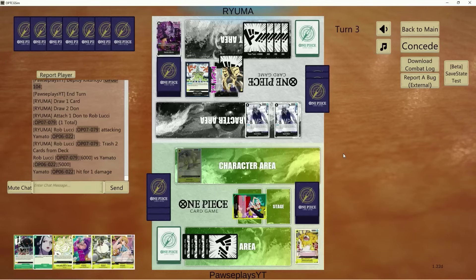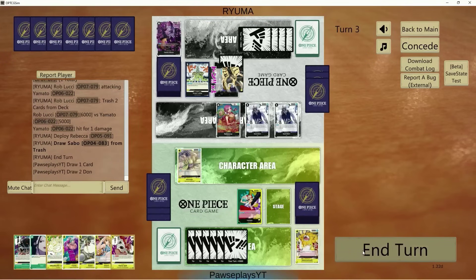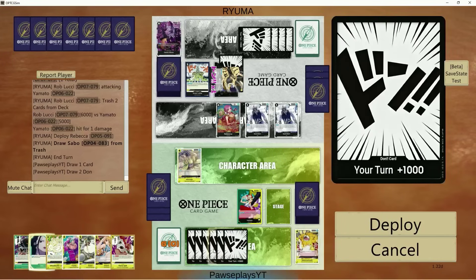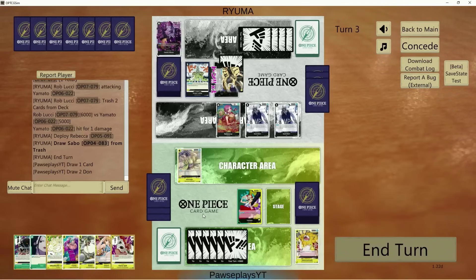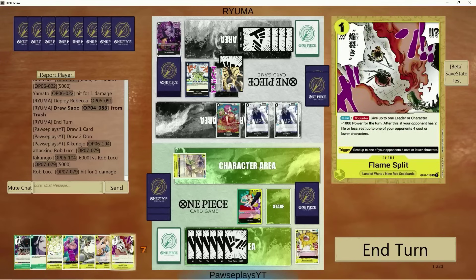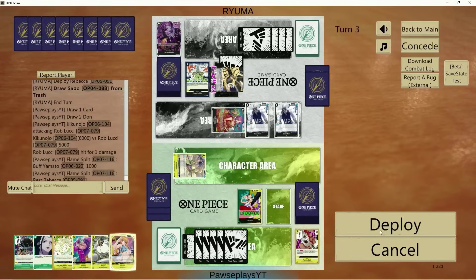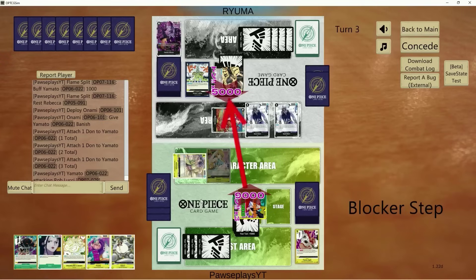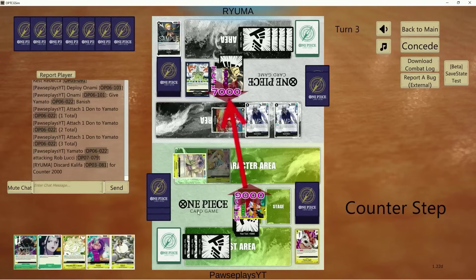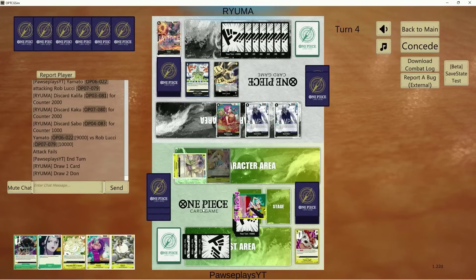Back into this game — we're not going to trigger this by the way. There goes a Rebecca — we need to get Rob Lucci down to two life. We have all the tools we need to win here: Flame Split, Izo, Omaru. Let's go six — if I drop this to rest the blocker, let's just poke it. This will give them an opportunity to guard out with 2K or block with Rebecca. If they decide to take it, you're pretty much cooked — this gives Yamato plus one, we can rest and drop the banish, go huge with a 9K swing with double attack banish.